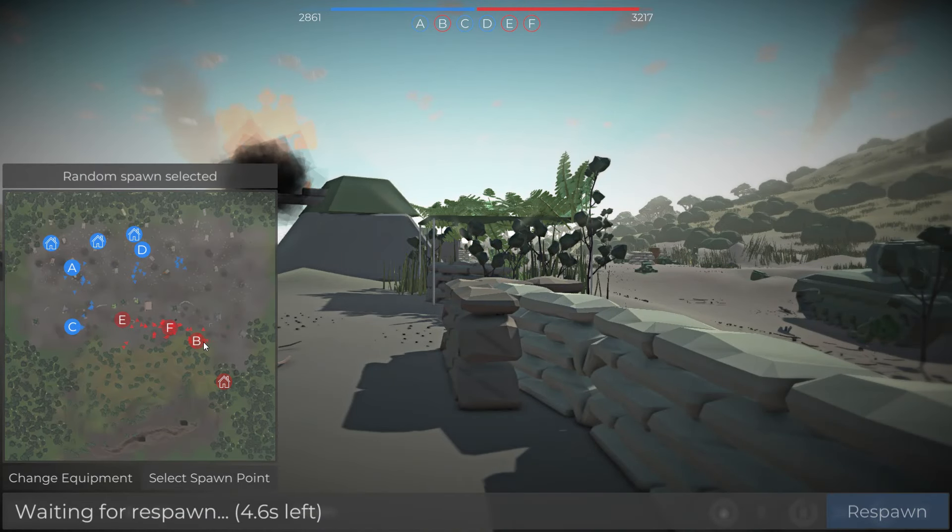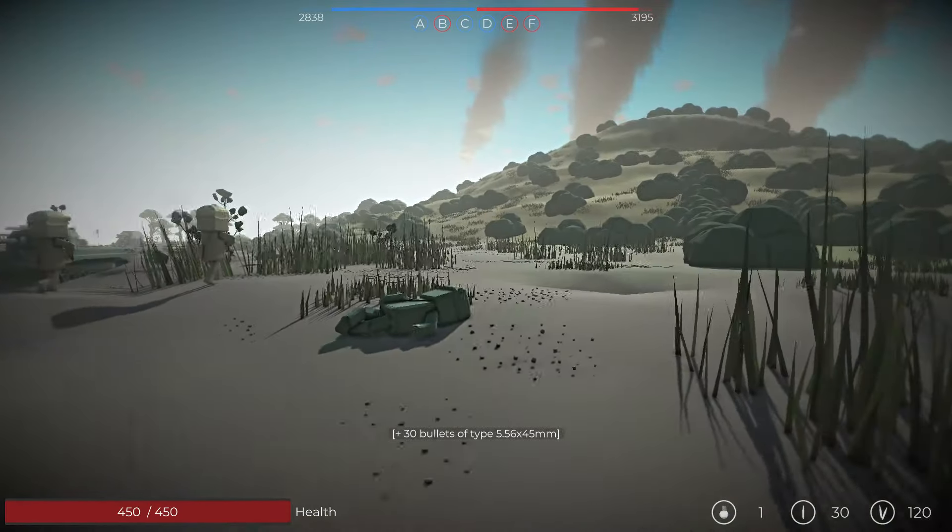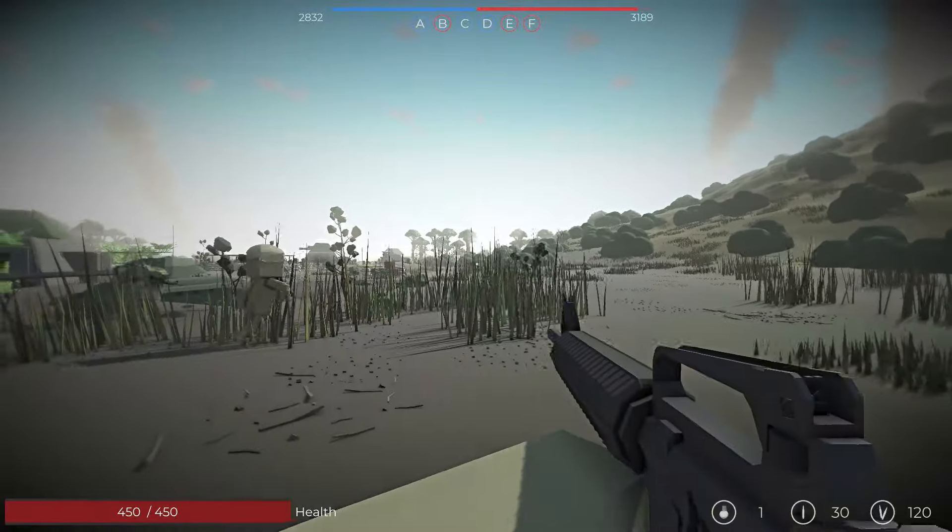We went down again but we've captured C, which is big. They still have E, F, and B points right now, but at the very least we can start the side sweep going here.